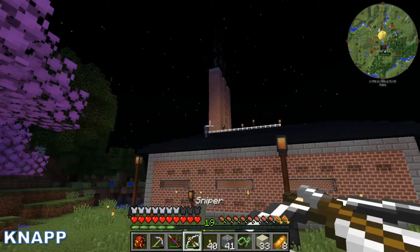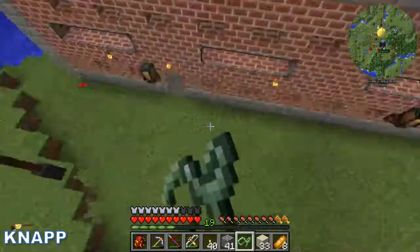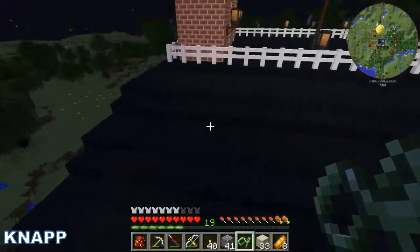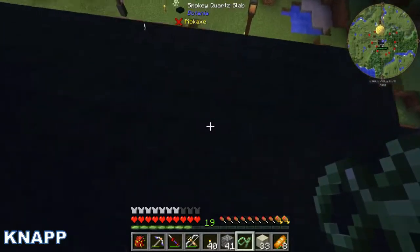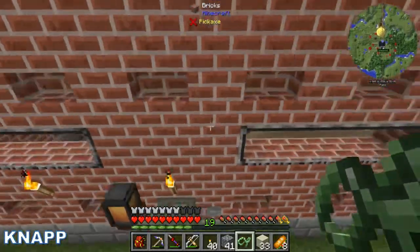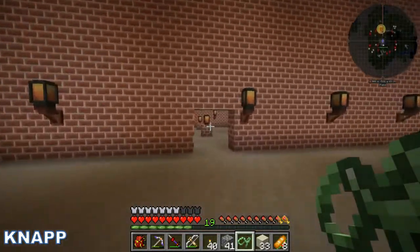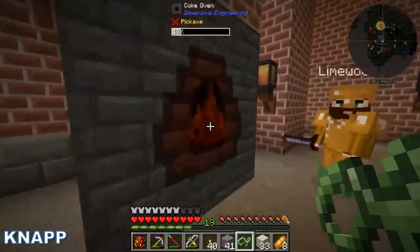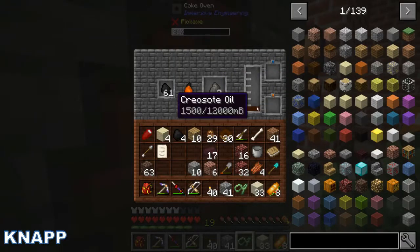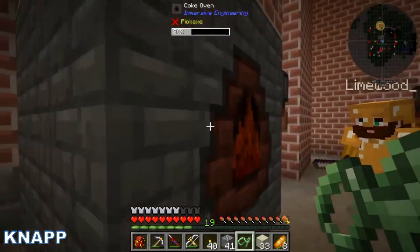There's a skeleton on the roof of the factory — not anymore. To make a wooden rail bed we need wooden ties. To make wooden ties we need wood slabs and a creosote bottle — so that's what we need the creosote for. It should have been making some while I was away — yeah, coal coke and creosote oil. Now we have coal coke so we can make steel, and we have creosote oil.